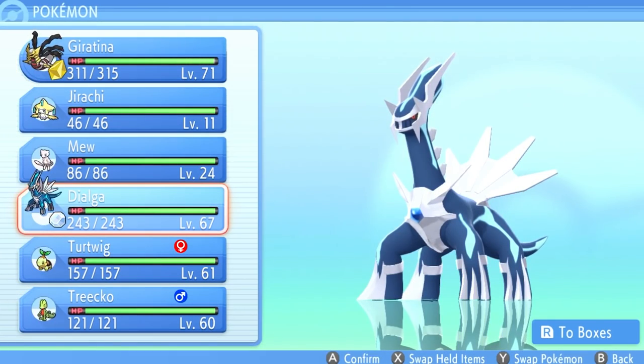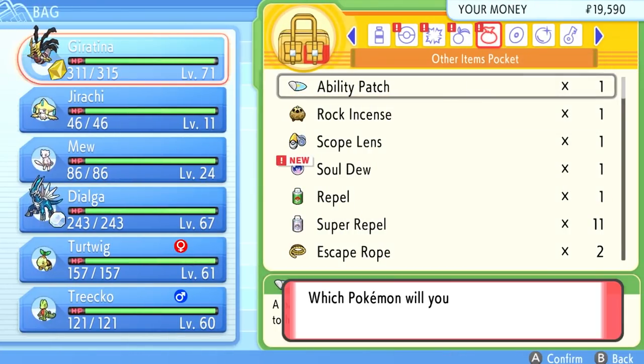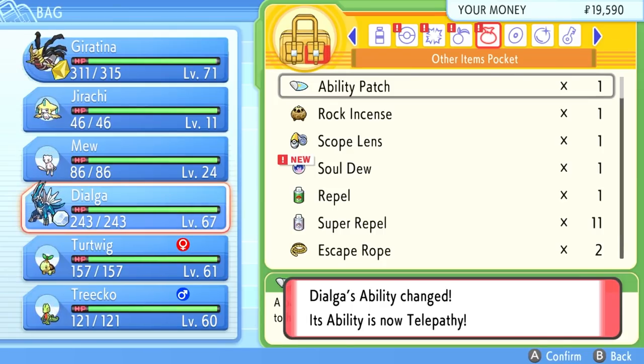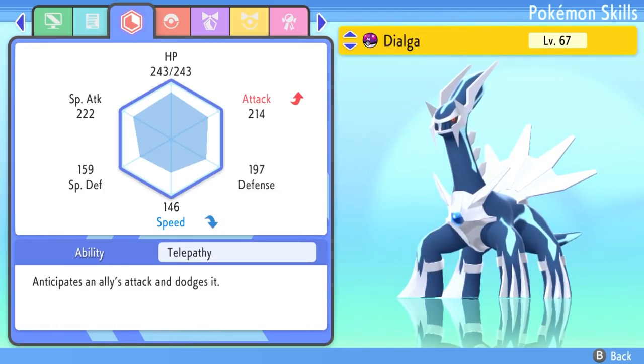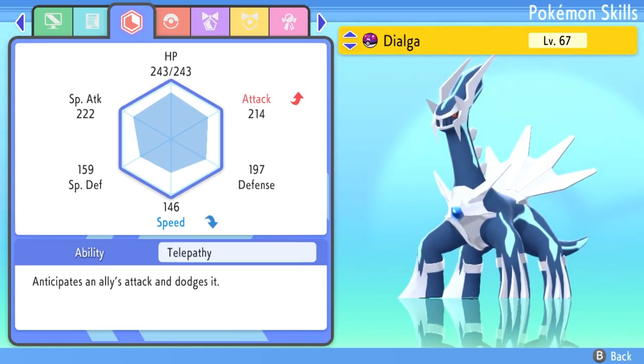I wanted to try this on a legendary Pokemon — the box legendary Dialga. Its current ability is Pressure, which raises the opposing Pokemon's PP usage. I'll go to my items, grab the Ability Patch, use the item, and change Dialga's ability. It actually changed — Dialga's ability is now Telepathy. Going back into the Pokemon menu to check Dialga's summary, it no longer has Pressure, and it now says it anticipates an ally's attack and dodges it. This proves we can change even legendary Pokemon's abilities to hidden abilities.